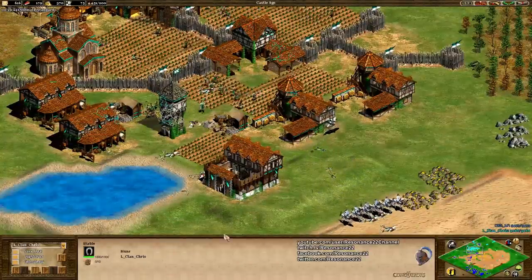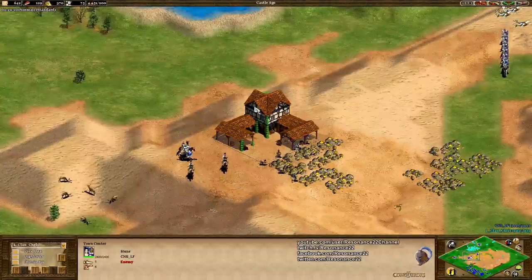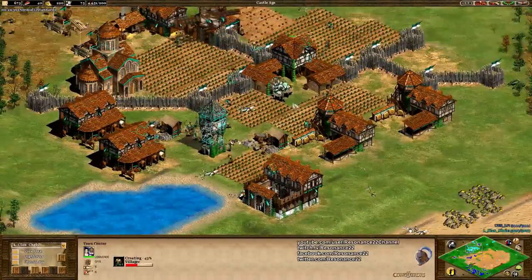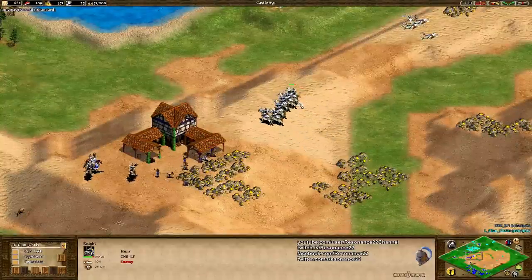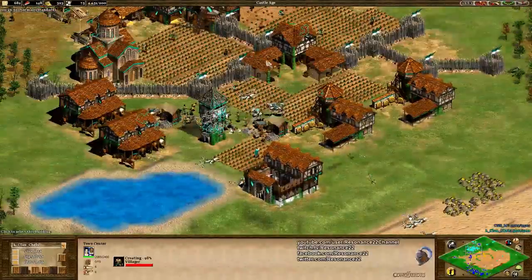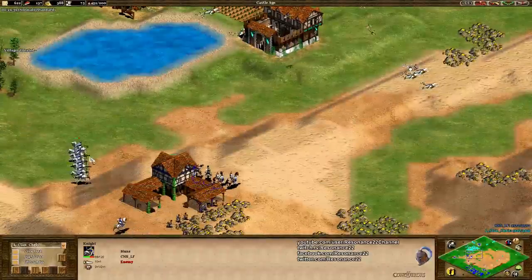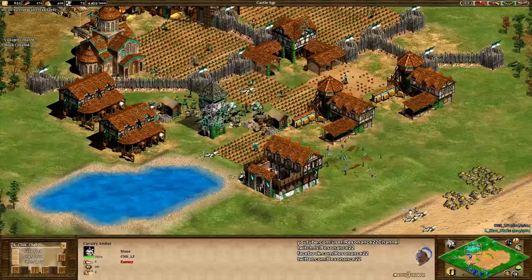It's hard to quantify, but that was really, really substantial. Having so few villagers for a minute means you miss out on so many resources and you don't get to the Castle Age in time. Your opponent gets there first and all the pressure is on you. Getting all those wolves into Chris's base didn't really cost Halen that much — it cost him a couple of skirmishers and spearmen — but the eco damage was oh so worth it.